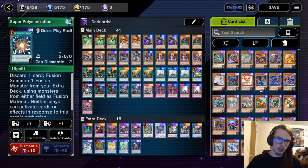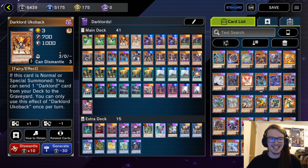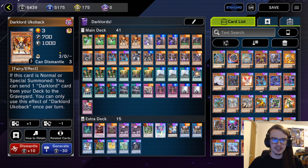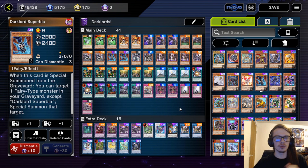Let's talk about the card by card. We have two Ukobak with triple Indulged. I increased the amount of Ukobak because it is nice with Amdusk to allow us to get into Banishment, as well as just overall it's nice having a second target for something like Indulged so that you could potentially give your opponent two of these guys. Moving on, we are playing two Amdusk, two Nastin, and two Superbia.